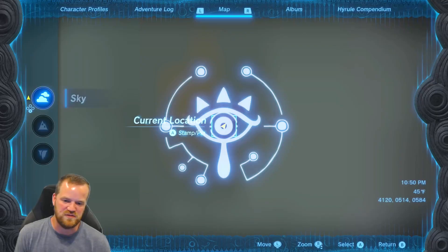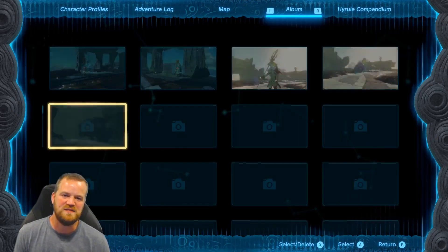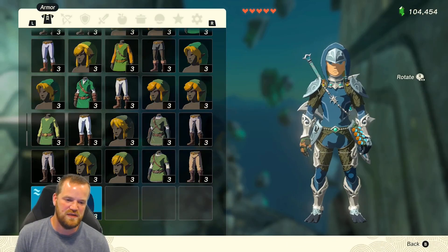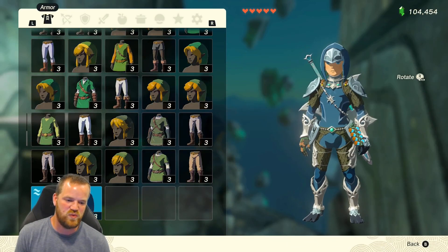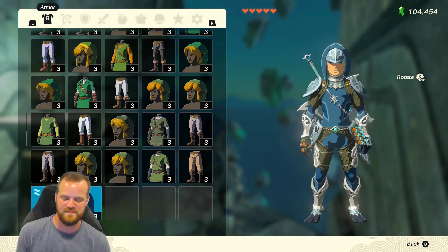So that is all three pieces of the Zora armor, and now you can swim with some flippers and some awesome detail work. Thanks!